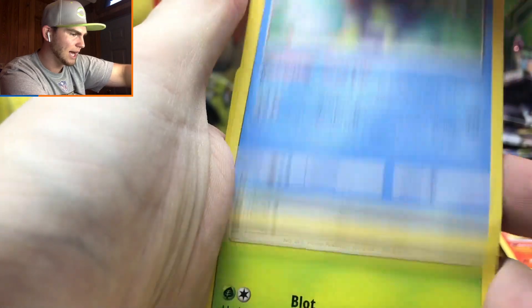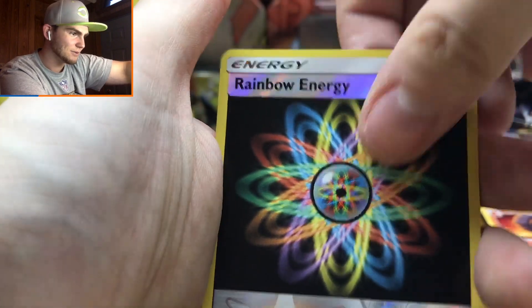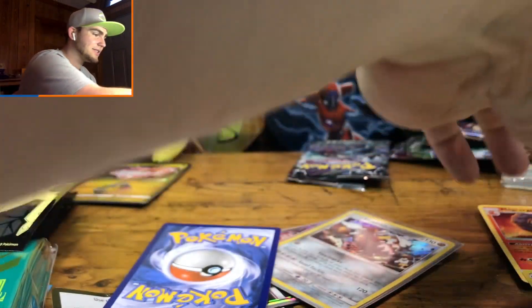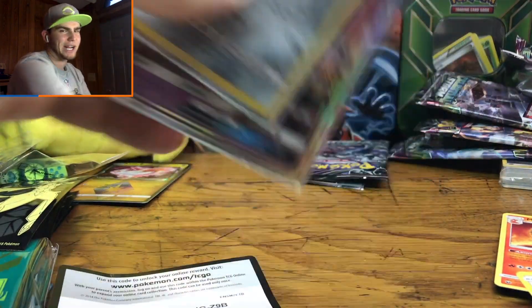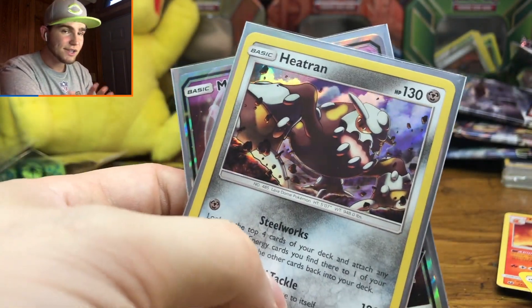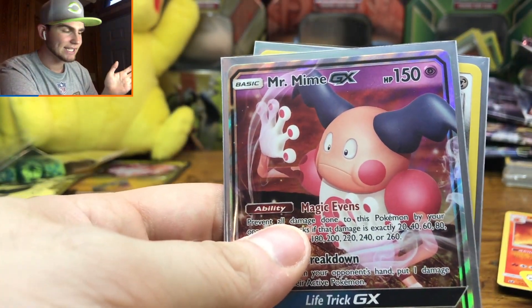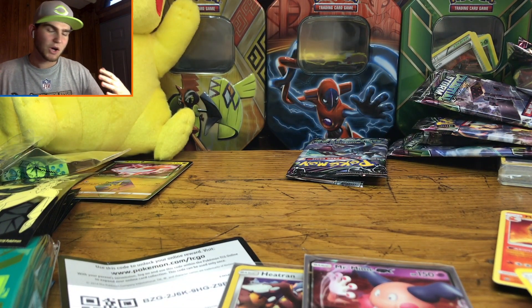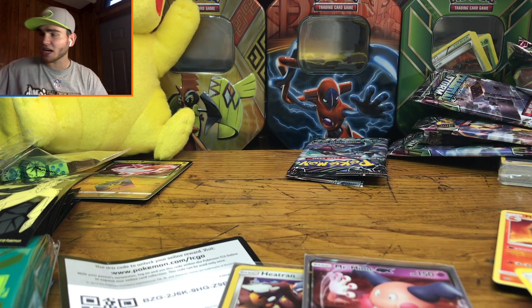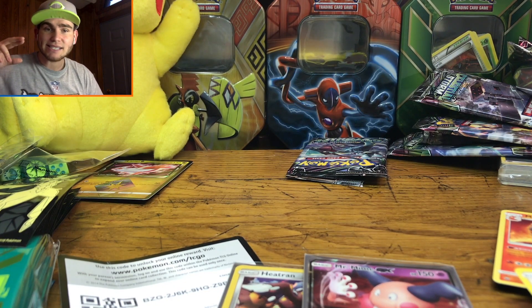Final pack: psychic energy, Grovyle, energy switch, Lombre, rainbow energy, and regular rare Sceptile. Not honestly the best elite trainer — we didn't get any full arts or secret rares. Could have been worse though; we got a Latias prism card and a Mr. Mime GX, probably the coolest GX in the set. That is the Celestial Storm Elite Trainer Box opening! I still have a mystery box to open soon, and don't forget to follow my Twitter for more codes — see you guys in the next one!